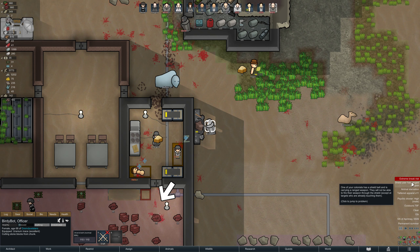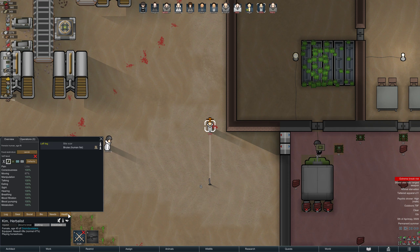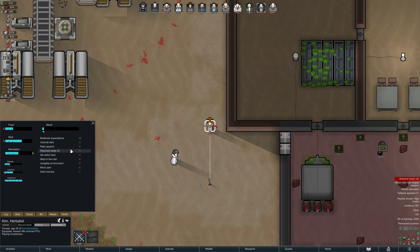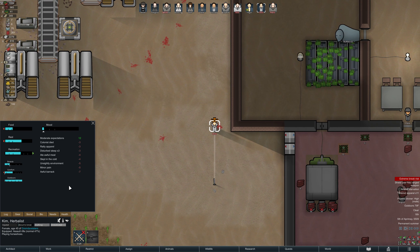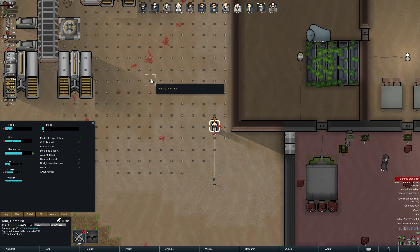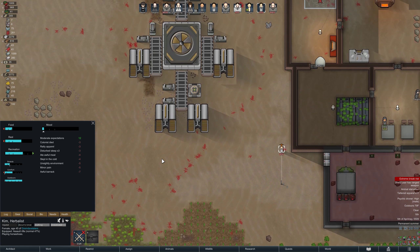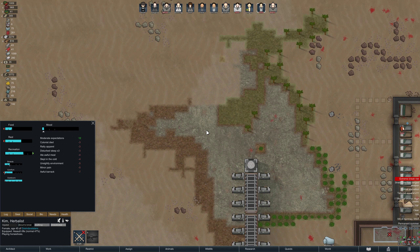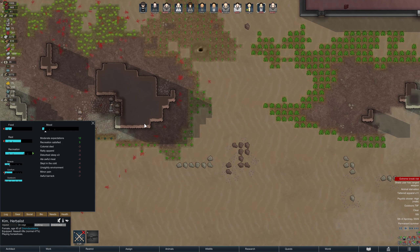Kim has an extreme break risk. The psychic drone is for men and you're not male, so that's not affecting you - you're just not doing well. Unsightly environment outdoors. I guess there's a lot of blood and stuff, which would be nice to clean up. I guess it doesn't rain at all over here, or very seldom, to wash all this stuff away. Something I kind of forgot about when we did our first extreme desert playthrough back in Alpha 13.